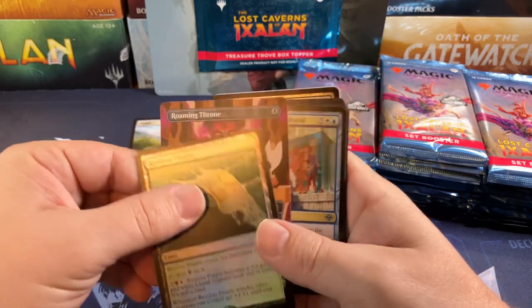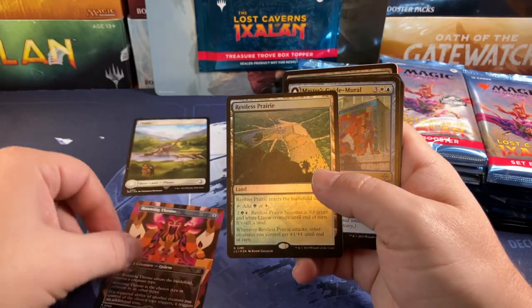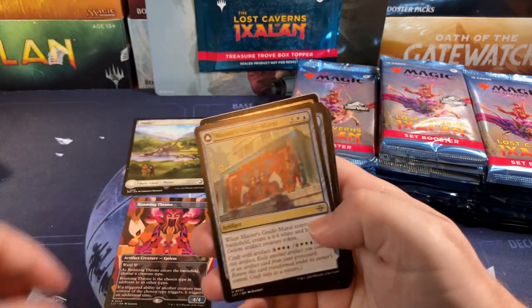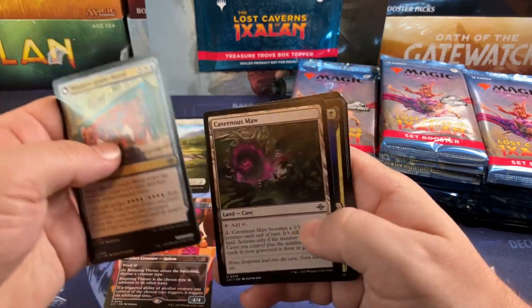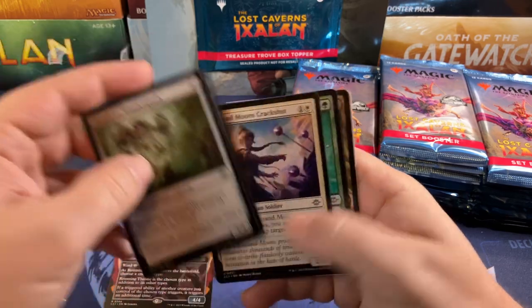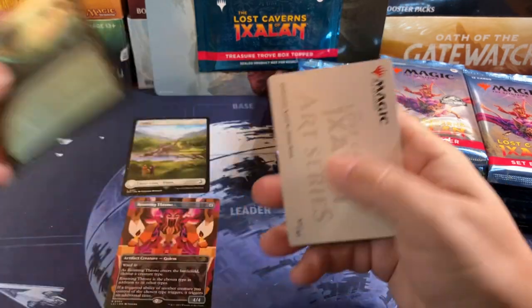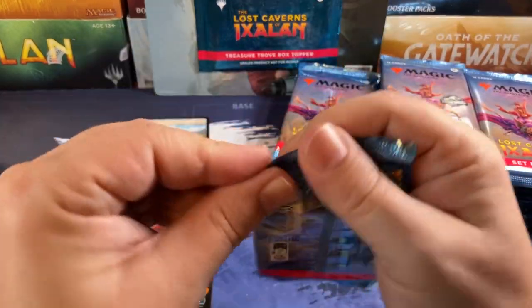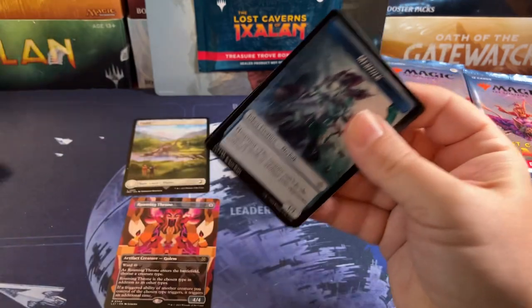Should we keep tracking the lands? Probably not — they're not that exciting, but they are good lands seeing a lot of play, especially in Standard. Foil Arc Guard — nobody wants the Arc Guards but here we are, keep getting them.